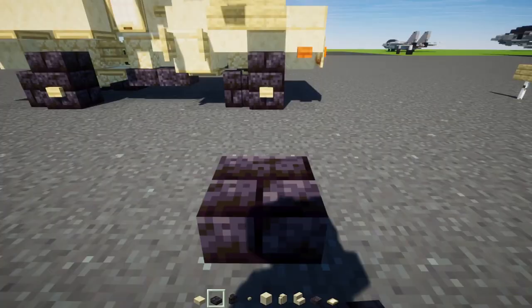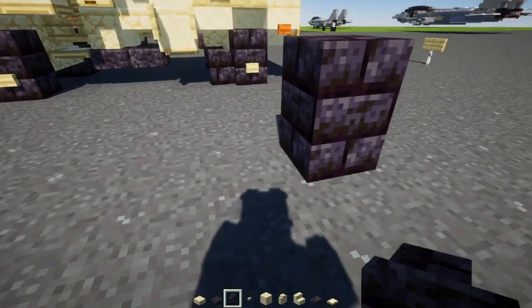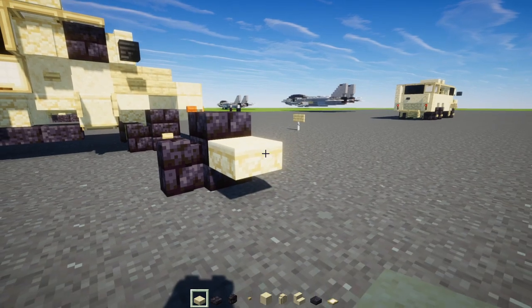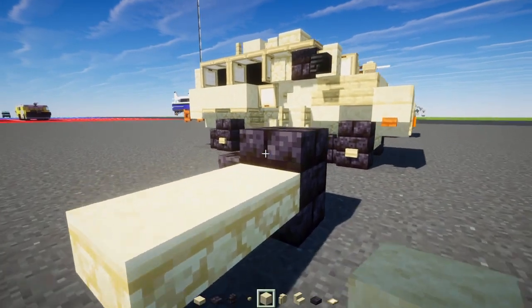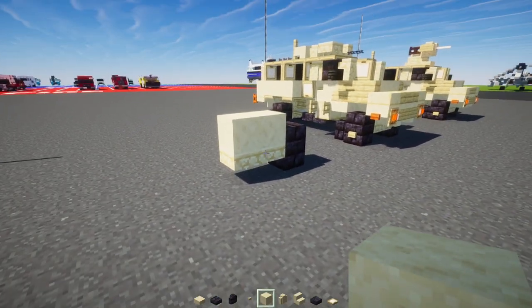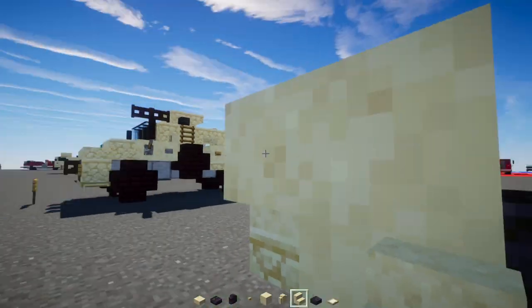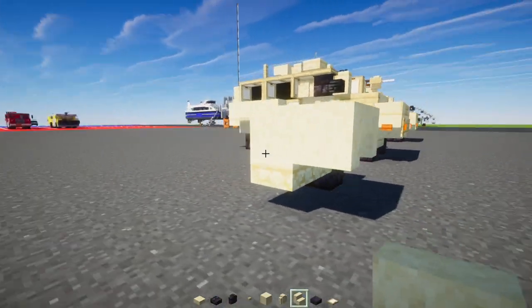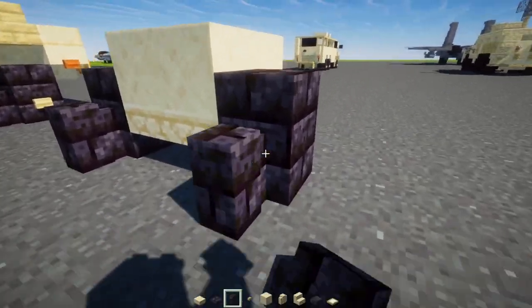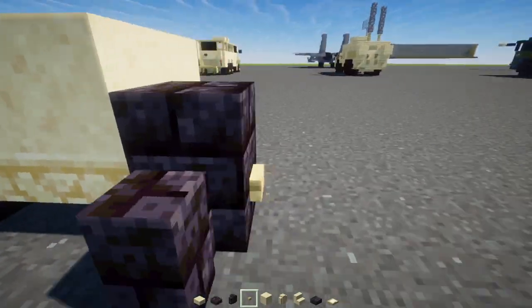First we'll make the first pair of wheels. Place a polished blackstone brick block with a slab on top and a wall behind it. Then add two sandstone slabs, two smooth sandstone blocks in the middle, and smooth sandstone stairs facing each other upside down. Sorry if my voice sounds a bit off — I just woke up. Then add birch buttons on the sides of the wheels.